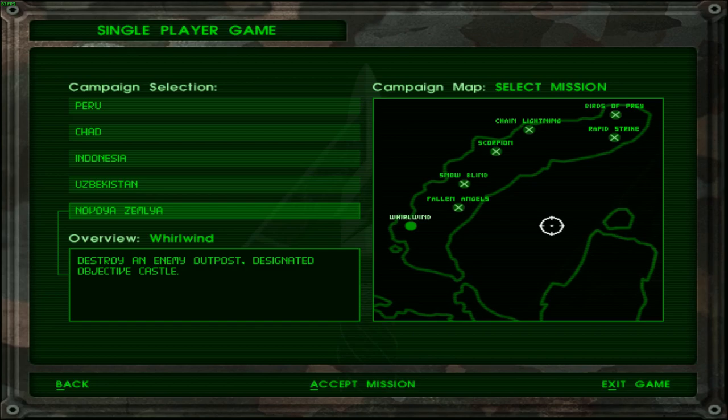Greetings! Welcome back to Delta Force. Today's mission at hand is Operation Bowlwind — where the bowl went — and it's going to go through an enemy outpost, designated Objective Castle, post named Frank.